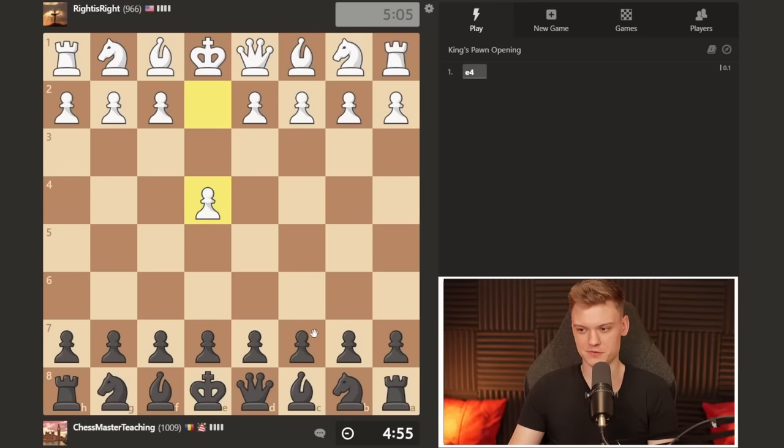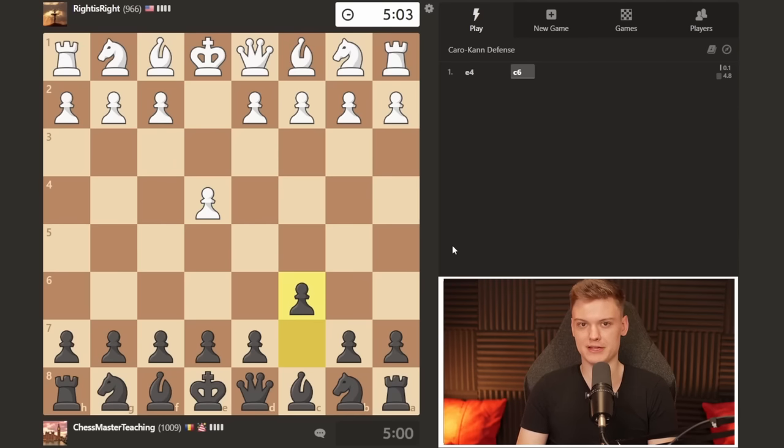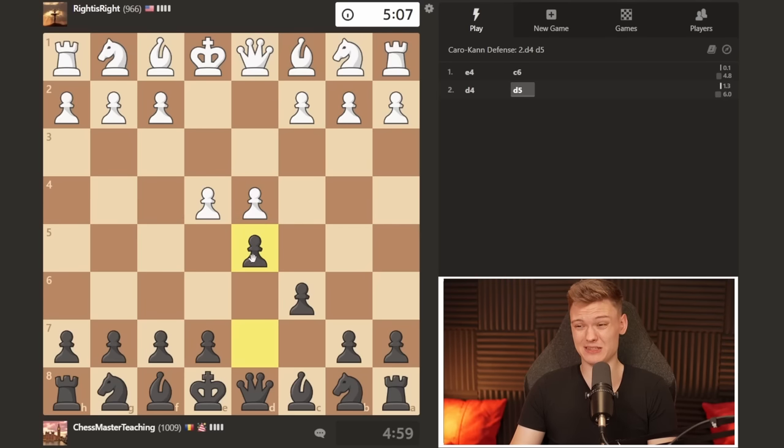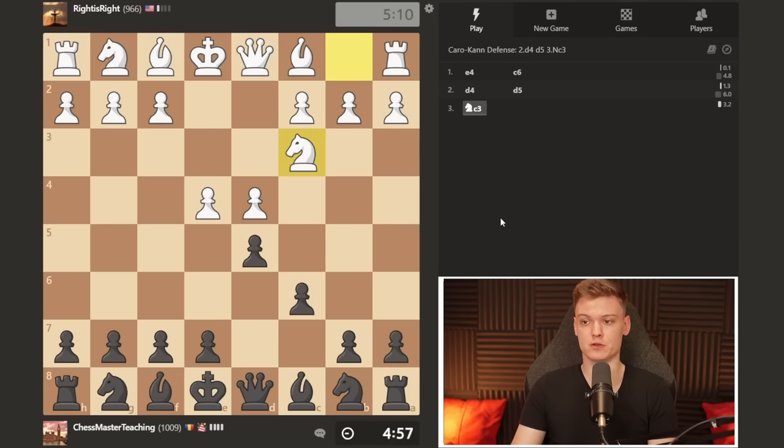Alright everybody, getting another black game. I'm going to be playing the rock-solid Caro-Kann and let's see what kind of variation we're going to face. We get to see the classical, which is pretty interesting. Knight c3 would be the most popular way of getting the classical variation, simply defending the pawn.